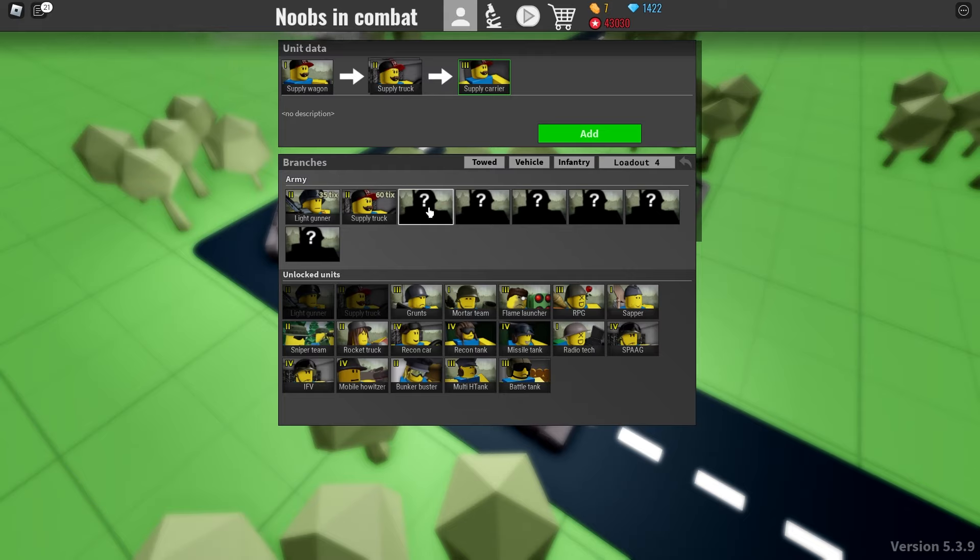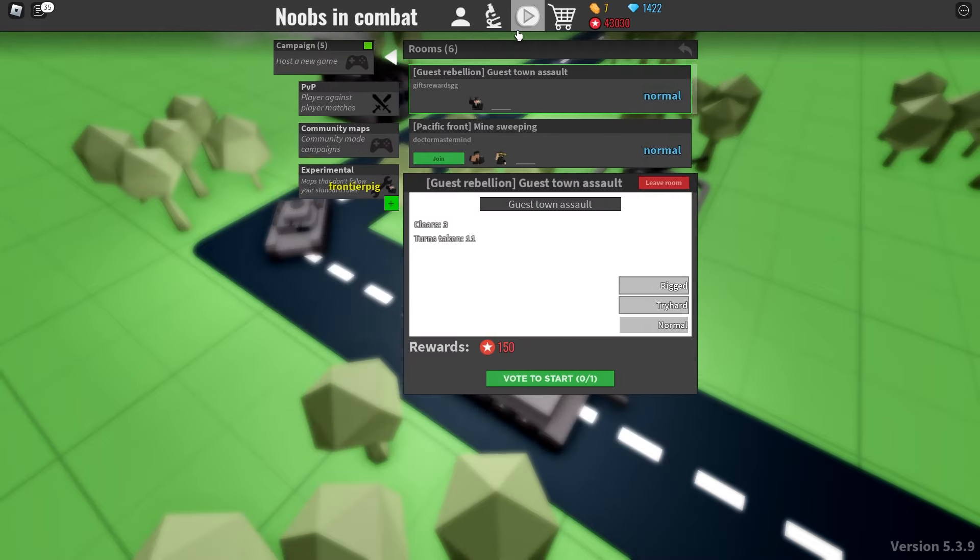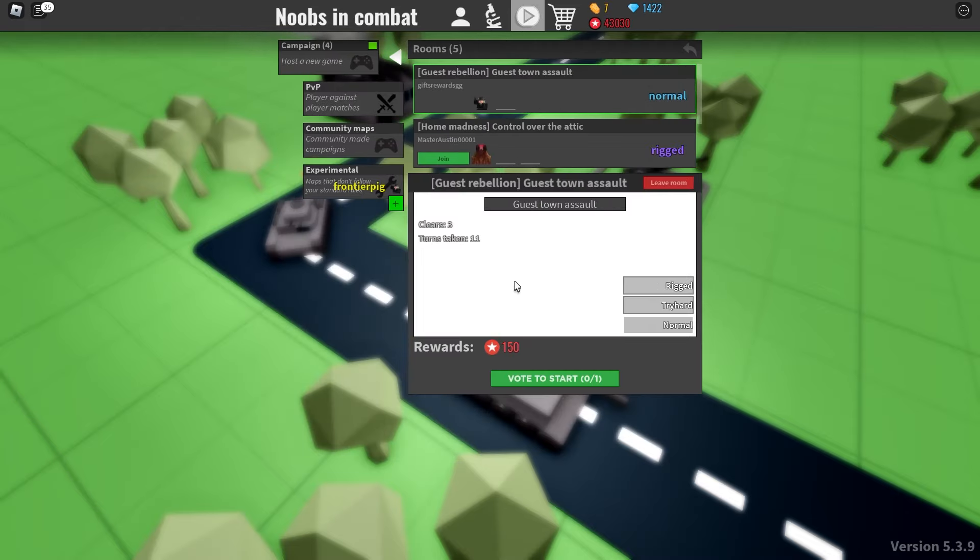Knowing what map you're going to be doing gives you a much higher success rate — knowledge is power. We're going with the transport truck because I really want to show off the light gunner and not the half-track's machine gun. The transport truck is the cheapest option but still has a ton of transportation capacity, which is really all we want it for.